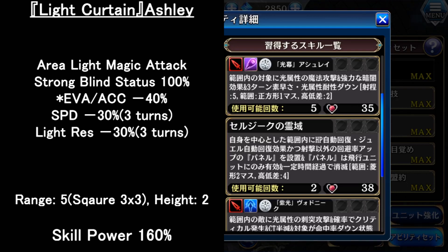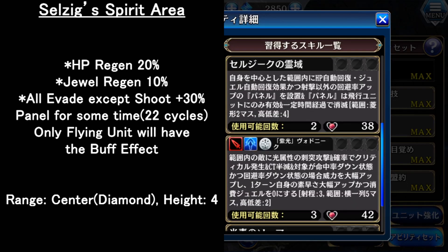For the 3rd skill, it is an aerial buff panel. Whoever is within the panel will have HP regen, jewel regen, plus all evasion arc except for shooting attack, and it will disappear after some period. The only problem is that only flying units will have this effect. So other than flying units like Nikaya and Kadanova, nobody will have this buff effect. Hopefully more flying units will be released in the future.